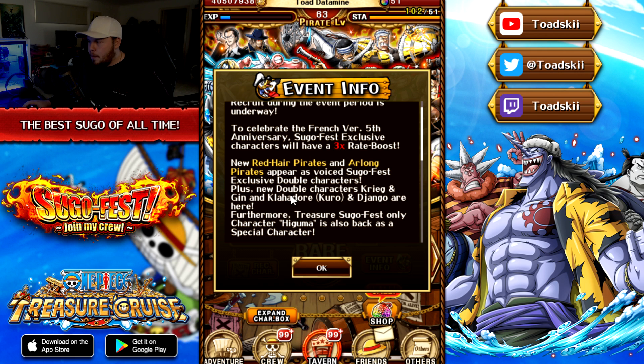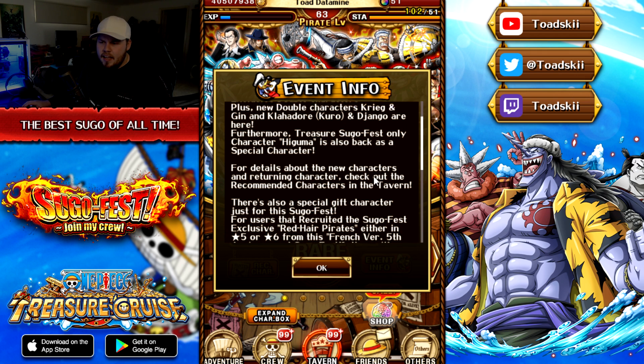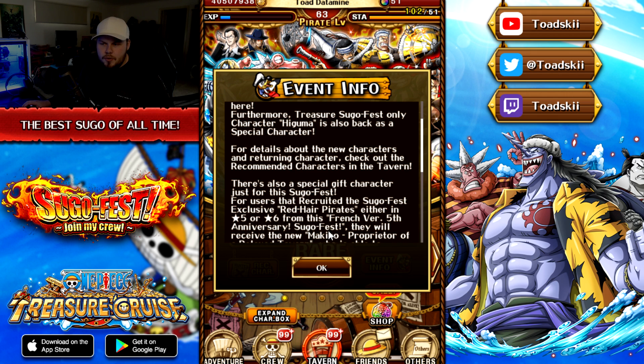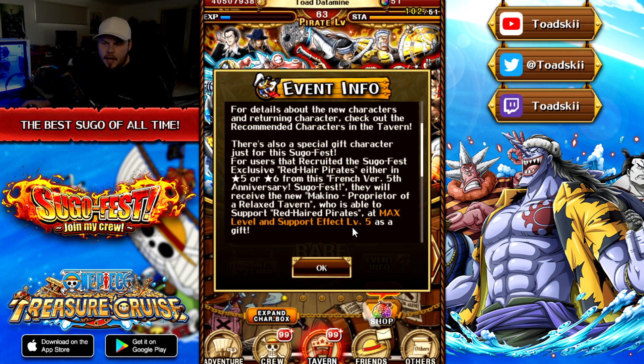Redhead Pirates and Arlong Pirates are going to be appearing as voiced Sugo Fest exclusive characters. There are also two new duel units: Don Krieg and Gin, and Kuro and Jango, both debuting here. The treasure map Higumu is making a return as well. Interestingly, there is also a special gift character just for this Sugo Fest — a new debuting character available just for global right now.